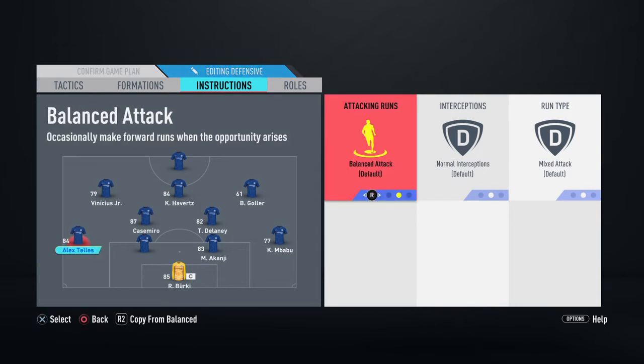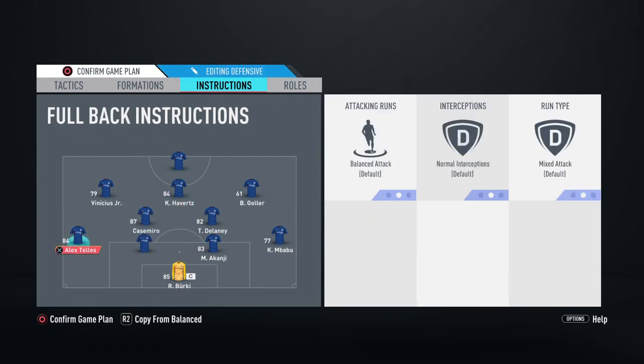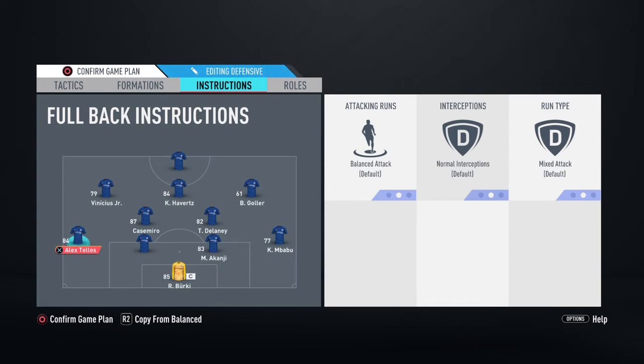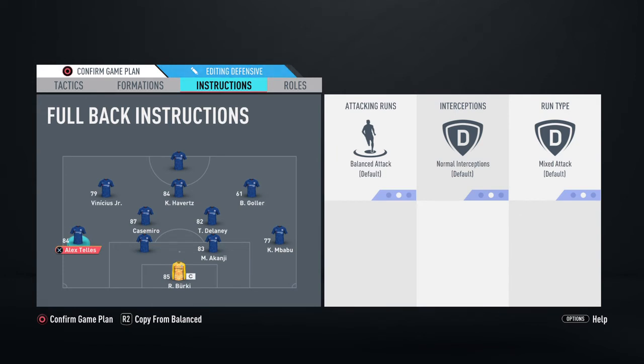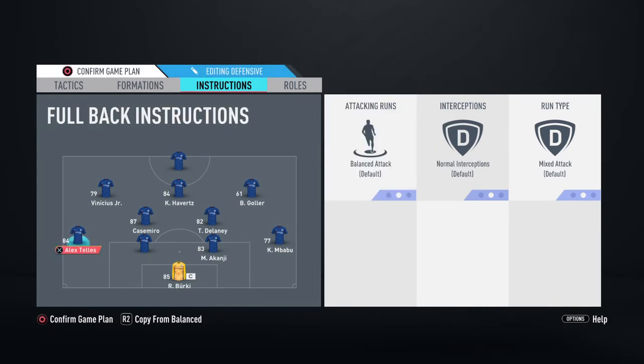For the fullbacks, most people go Stable Attacking, but I go Balance. Think about it — in the 4-2-3-1 you only have one striker, and he needs support. So I want fullbacks on Balance Attack. If your fullbacks have over 89 stamina, this is fine — you can use Balance Attack and they'll bomb up the field creating more chances. But if they don't have enough stamina, leave them on Stable Attacking. Only use Balance Attack if your fullbacks have high stamina.